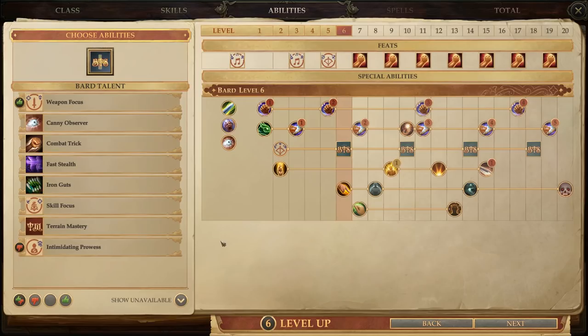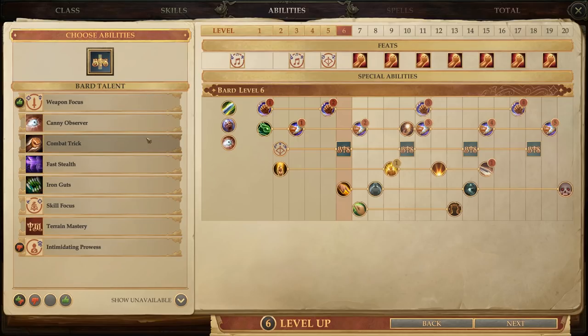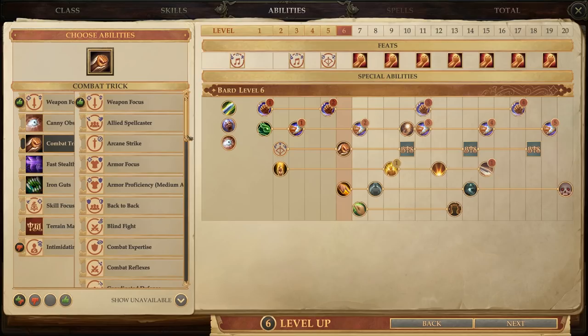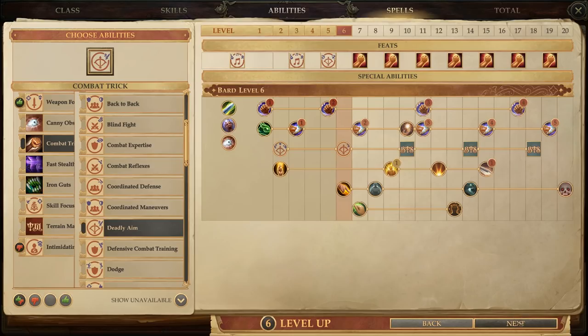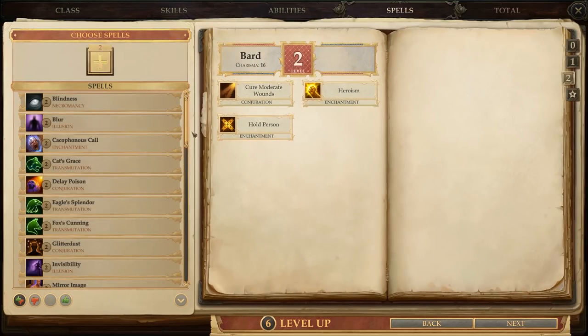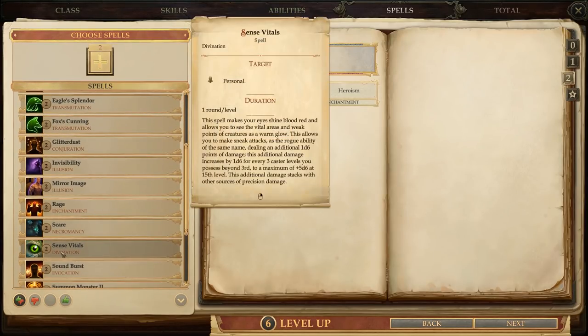We've got her Bardic talent, and we could go with Weapon Focus like it's recommending. That's not a bad choice, I'm just not sure I'm ready to lock her down to a single weapon. We've got her using a light crossbow right now, but there are some pretty nice heavy crossbows later down the line. Instead, let's get her something a little more universal — like Deadly Aim. That doesn't restrict her to just one weapon. Then we've got her spell, and again we've got a lot of good options here. Silverleaf does have a lot of these covered, so we'll focus on spells that only she can get, like Sense Vitals here, which would give her a significant short-term boost to her sneak attack damage.